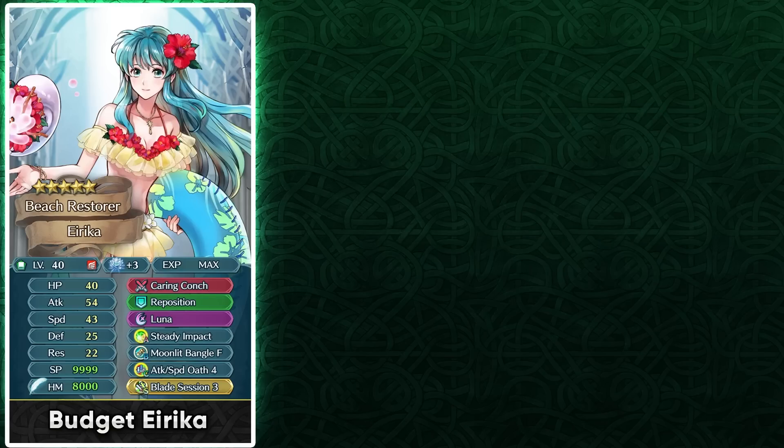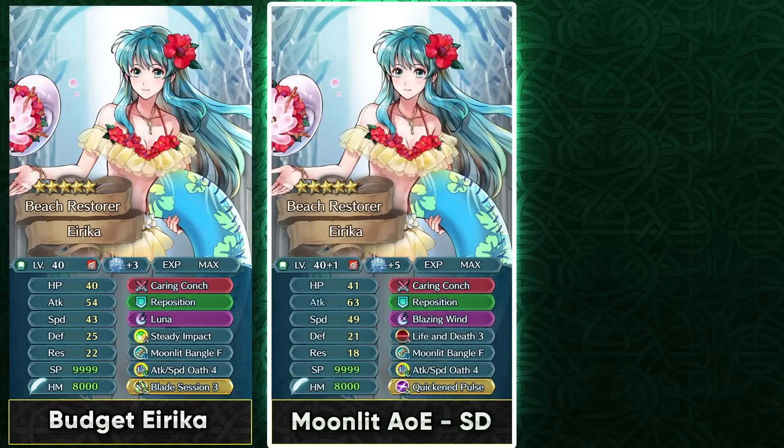You can also try running her with Life and Death and pre-charge an AoE special like Blazing Wind — the idea is pretty similar to my Brave Erika AoE build video. Moonlight Bangle does scale its true damage based on the maximum special cooldown count, so AoE specials can definitely help you. This kind of build could be useful in Aether Raids offense and mostly in Summoner Duels where she can function as an AoE nuke. But she is going to face competition in that role with Spring Sonja and especially Duo Thor, who has a much easier time pre-charging her special compared to Erika, who would need support from Velouria or Duochrom to pre-charge.